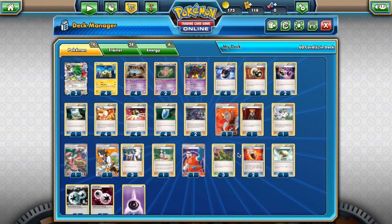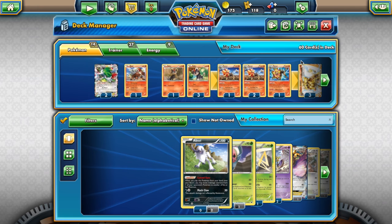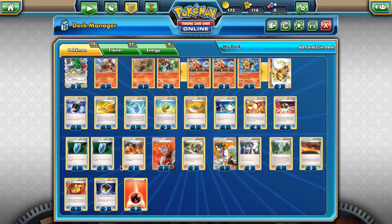Other important stuff rotating out: a lot of Fire support. Blacksmith is gone, stuff like Fiery Torch is gone, the Intimidating Mane Pyroar is gone. So a lot of Pyroar Break decks — you're losing basically all the Pyroar that made that deck really good. The Intimidating Mane Pyroar and the Flare Command Pyroar from Phantom Forces are gone. So you're not really going to be able to make a Pyroar Break deck anymore — at least not one that does very well.